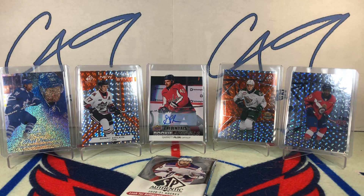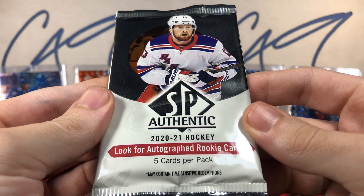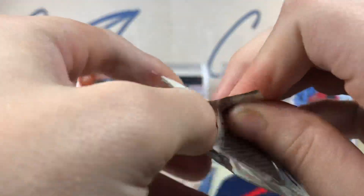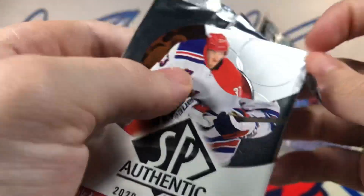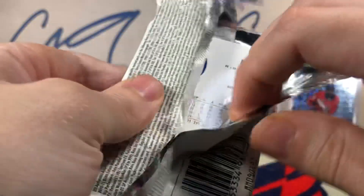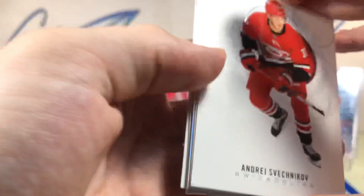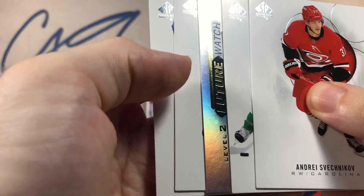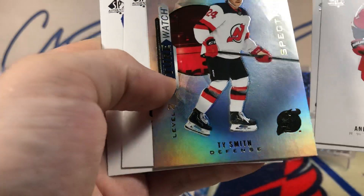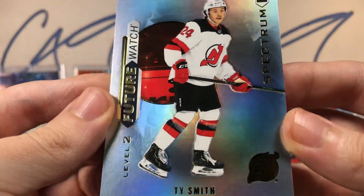Two hits so far for the background next week as we move into 2021 SP Authentic. This pack does not want to open — there we go. We've got a Level Two Future Watch Spectrum Ty Smith.